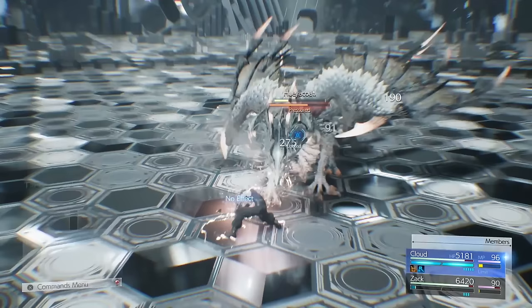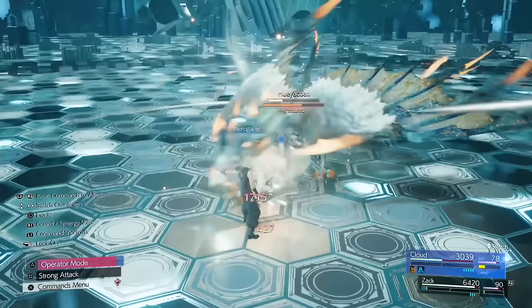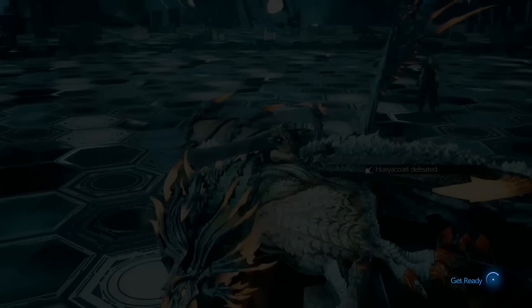And remember, when you're using Level 3 magic, you've got kind of like super poise — you can't be interrupted. There are other attacks which can still interrupt you, but most of them you can't be interrupted when you're doing a Level 3 spell.